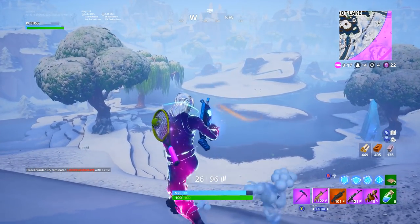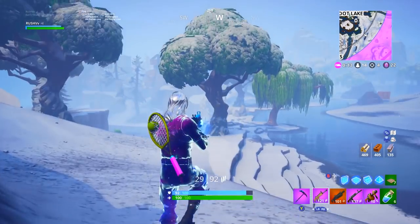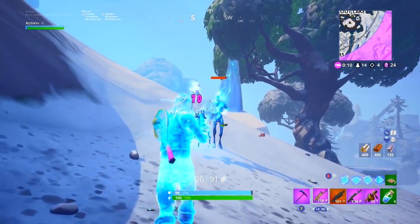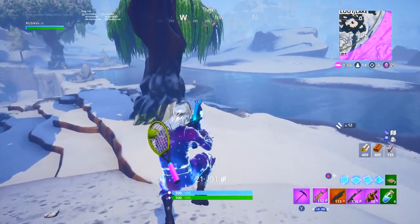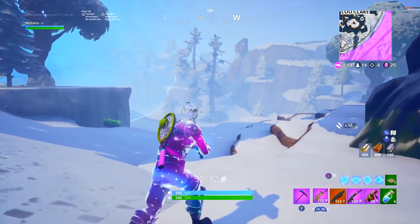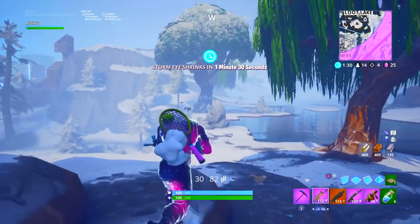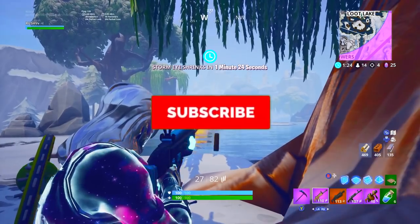In today's video, we're going to be taking a look at the Snowfall skin. The ice has been melting ever since the start of Season 7, and we are finally getting our first look at the Snowfall skin. Now, there are a lot of theories floating around that this is going to be a Fire King, and that is exactly why the ice is actually melting, because fire is going to melt ice — that is the only logical way the ice is actually melting.